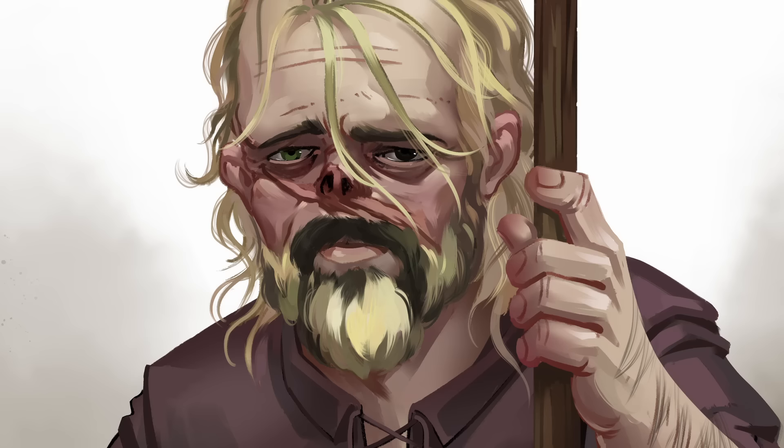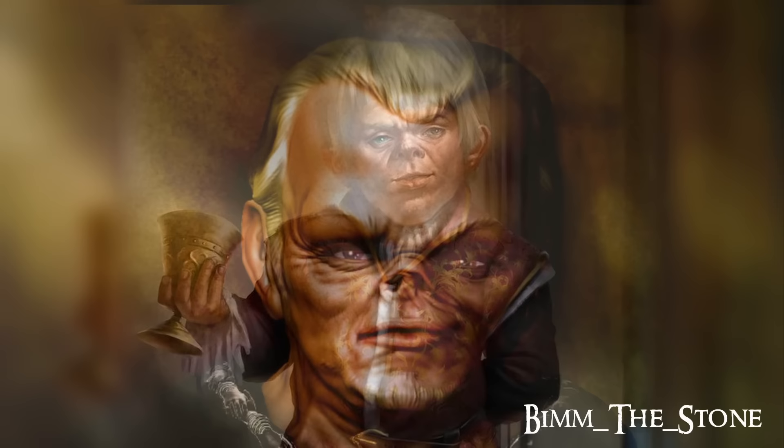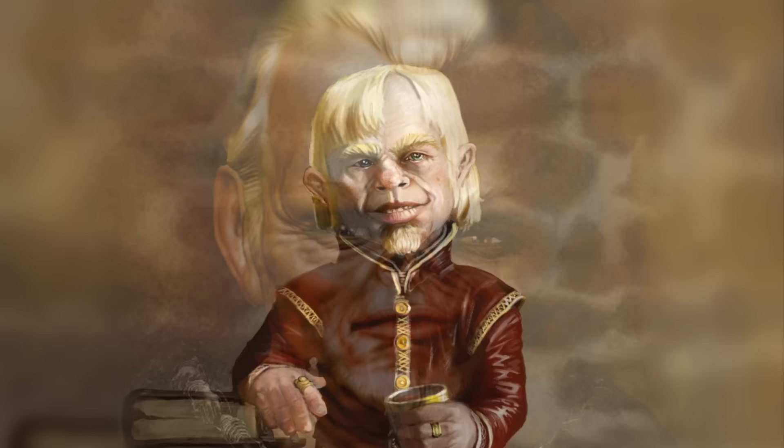Here is our version of character one, and now we reveal who character one is. Of course, it's Tyrion Lannister from Game of Thrones. Now that would have been pretty easy to guess, but what's interesting is the one most of us know is from the show, who is far less hideously represented. Peter Dinklage is a very handsome guy — he is not as malformed as he's described. But here are a few pieces by different artists representing what he was described to look like in the book. I think we did really well here. Let's do another one.